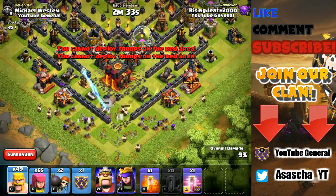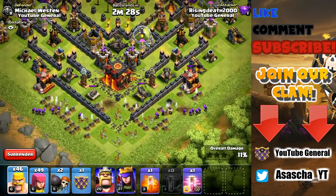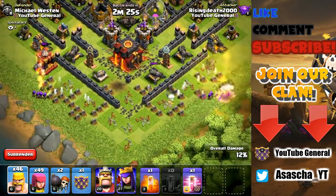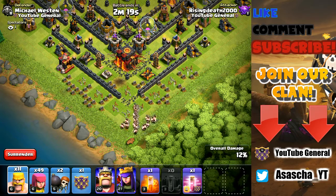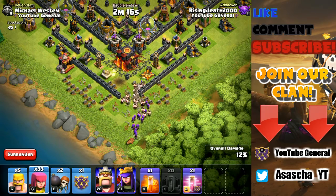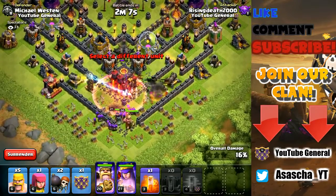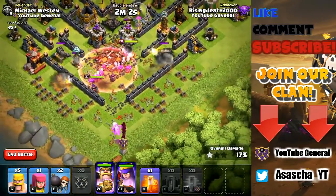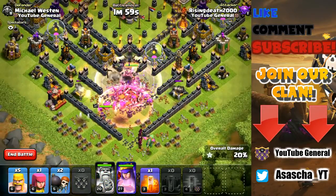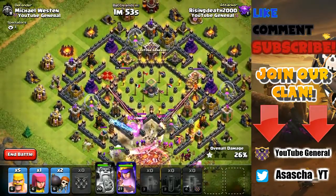We have to clear out some structures from the outside and then spawn all our troops in the center of the base. I'm just going to yolo it - if there is a giant bomb we are most likely going to lose every single one of our barbarians. There was no giant bomb. I just dropped a haste spell for no reason. Let's drop our wizards - they are level seven, which is awesome. We also have a baby dragon in the clan castle, and let's drop the poison spell on the enemy queen.